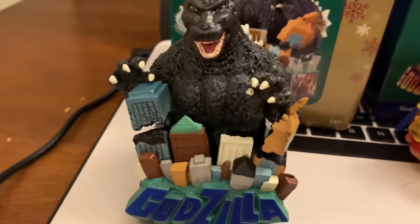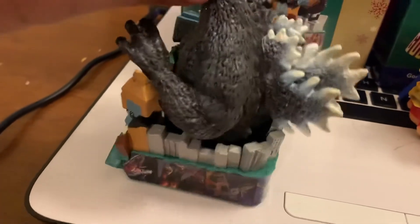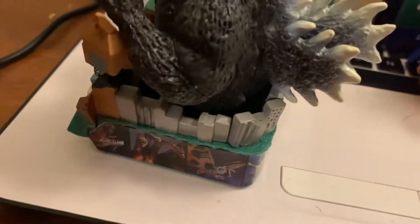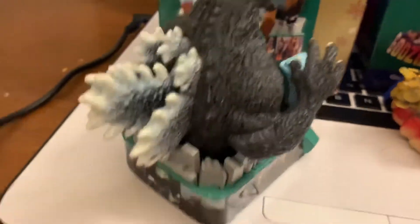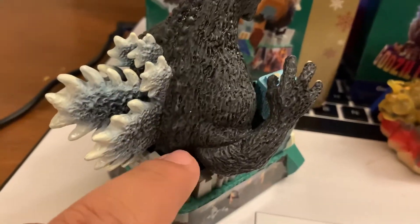Here is the next one made to resemble the Heisei Godzilla. This one does not have lights but it does have sounds. As you can see, the entire ornament features all the Heisei monsters, friend or foe. You activate the sounds by pressing this little building right here, and now that I have batteries inside I can play the sound.